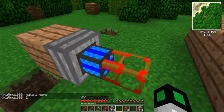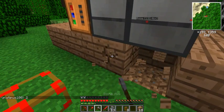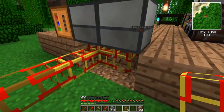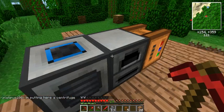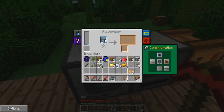If we place it now, you can see it is connected. I'm going to connect the conductive pipes right here. This is very easy and simple, and it will provide power to the machines. As you can see on the pulverizer, which was running a little time before.